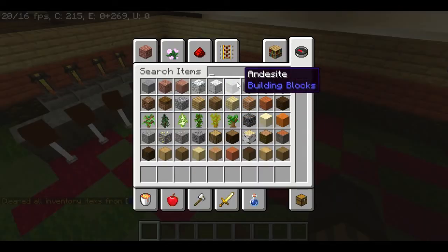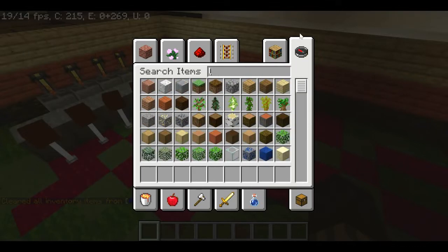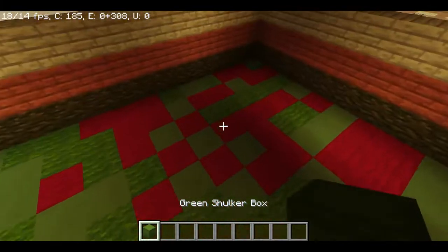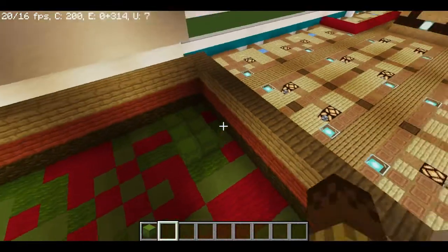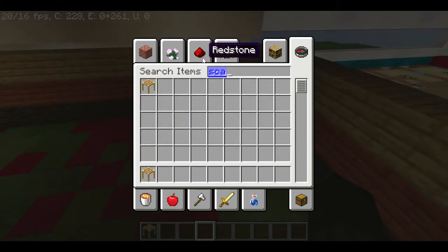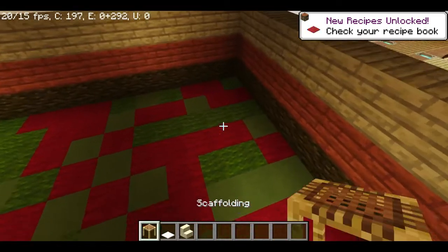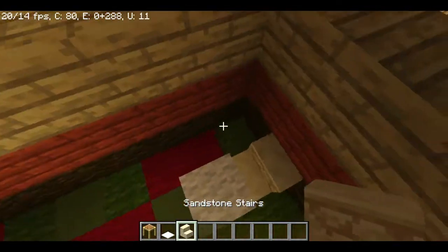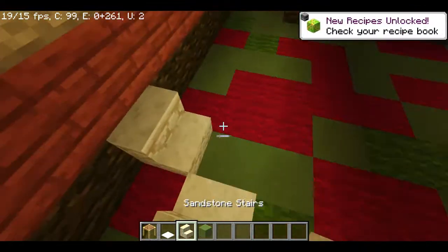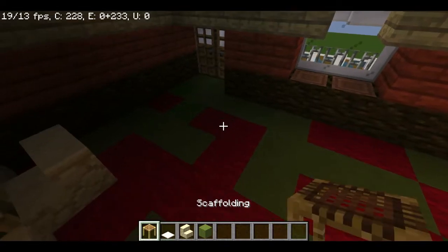First I'll make a pool table — green looks the best I think. I like the red shulker boxes. I'll have some tables made with scaffolding and carpet — these represent the card tables where you can play cards. I'll put some card tables here, and a roulette table too. The roulette table is kind of bigger.